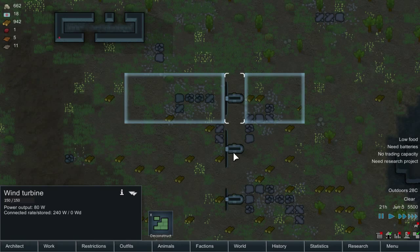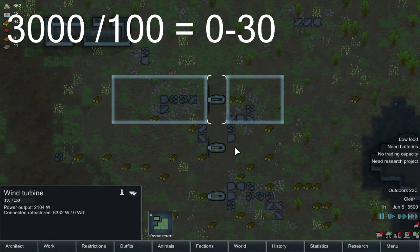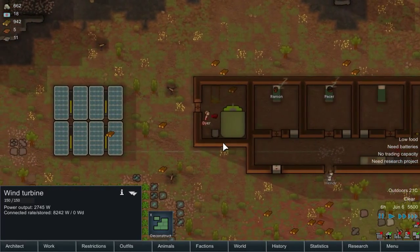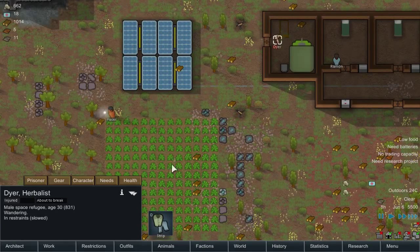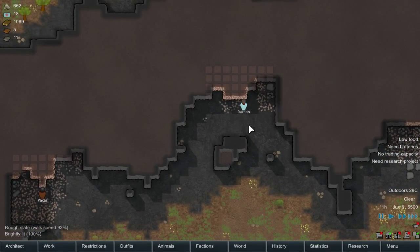Wind was actually very surprising to me — I was surprised at how much power wind can generate. For only 100 steel, it generates 3,000 watts of power, which means 30 watts per steel, by far the most efficient of all of them. But it only generates that much when it's at maximum power. The power varies wildly throughout the game, as it depends on wind conditions and whether you have any trees in the way of your generators. If you do, you have to make sure everything stays maintained. You can easily handle that by building floors around it so no trees can grow in front, but you are going to have to deal with the varying wind power — it can go from anywhere between 80 to 0 to 3,000 watts.